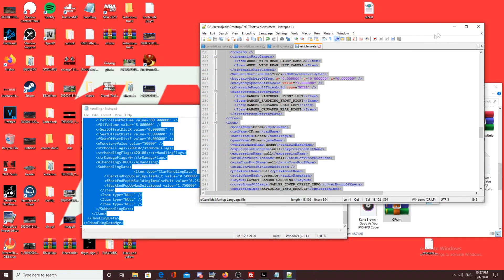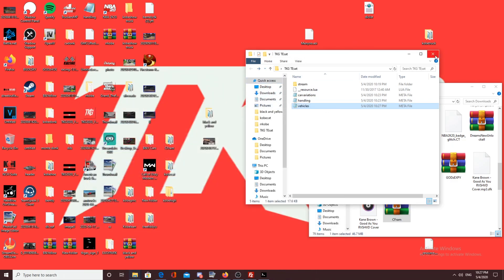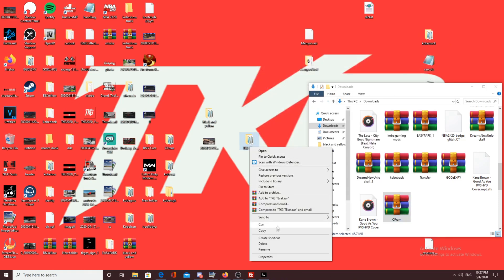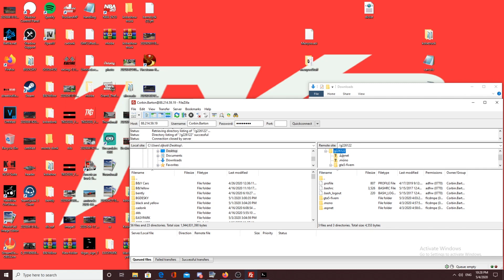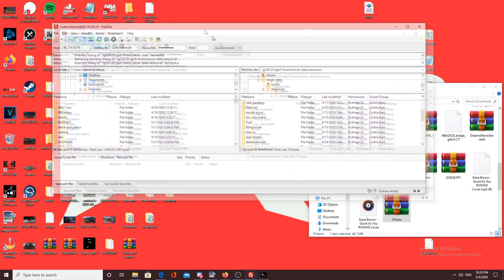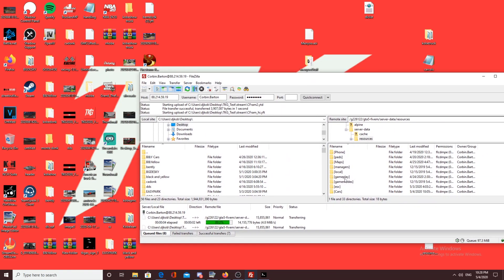Now let's throw this into the server. Double-check that your folder is named correctly — TKG Test. Since the server.cfg cannot read spaces, rename it to TKG underscore Test. Open FileZilla, navigate to your GTA FiveM server data resources folder, and drag your TKG Test folder in. Wait for it to finish copying. You can also sub-folder your resources — for example, put everything under a 'cars' folder using an asterisk in the server.cfg if you want to stay organized.